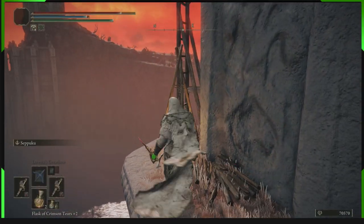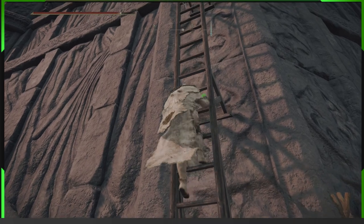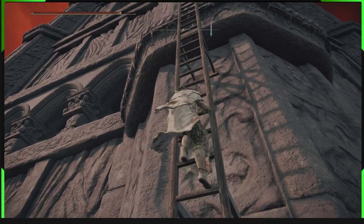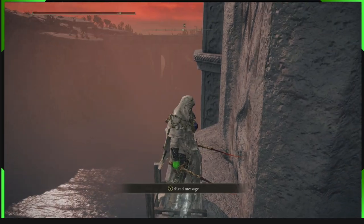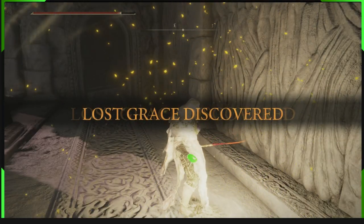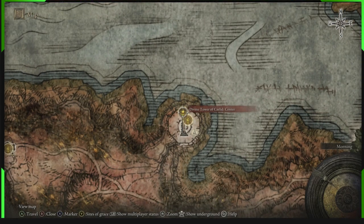Go up this ladder and we're right here. We've gone up here, gone around the edge, and we're going up this ladder. Hold B on Xbox to go up the ladder faster — whatever your sprint button is, hold it. Then you've got the grace site right here, so just go around this edge, jump over here, and get the touch grace. And again, in Caelid, this is where we are on the map — easy to get to, let's carry on.